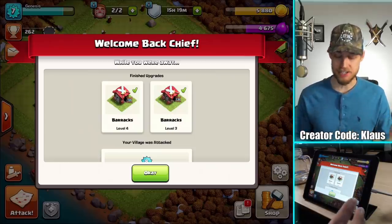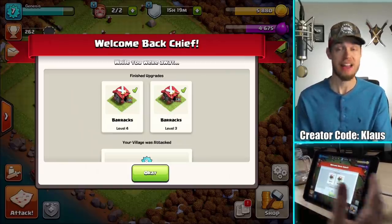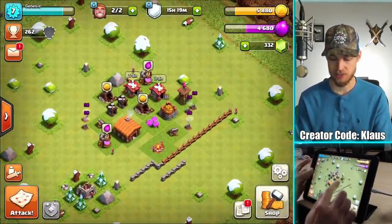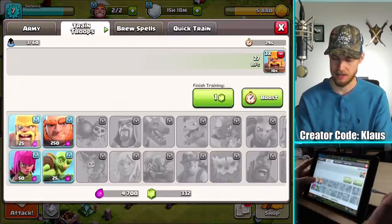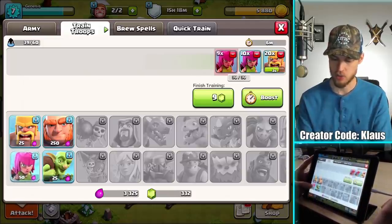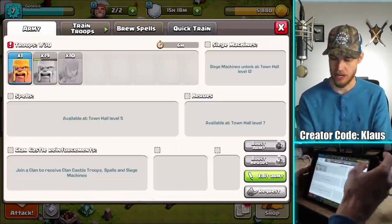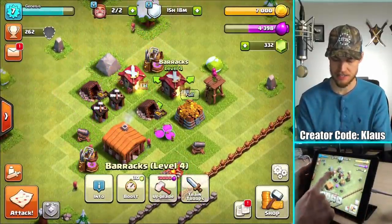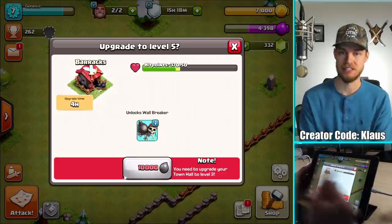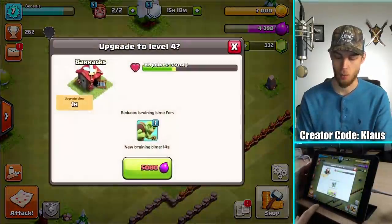I was actually able to stay plenty distracted — filmed something for my second YouTube channel, go check it out if you haven't already, there's a link in the description. I was able to finish off that one-hour barracks upgrade as well as the shorter one. I have now officially unlocked the goblins, which is pretty helpful. Barracks level four — I can only go to level four at Town Hall 2. Level five barracks, which unlocks the Wall Wrecker, is not available until Town Hall 3. So I'm done with this barracks, but the other one needs to be upgraded one more time — another hour.